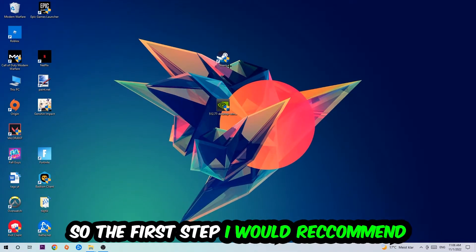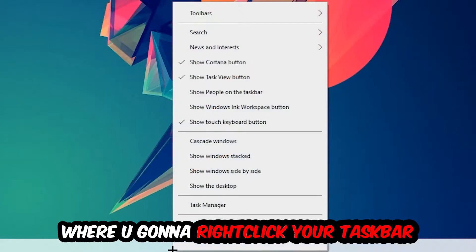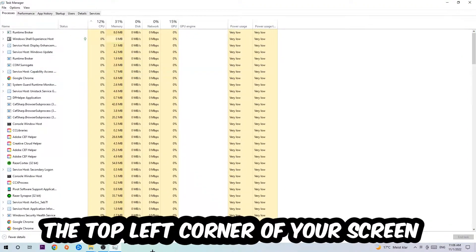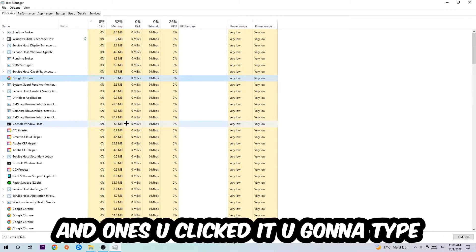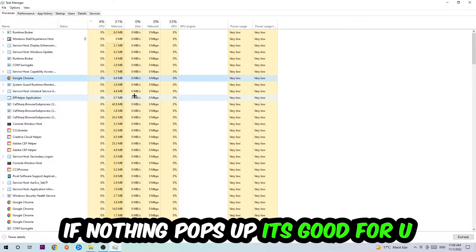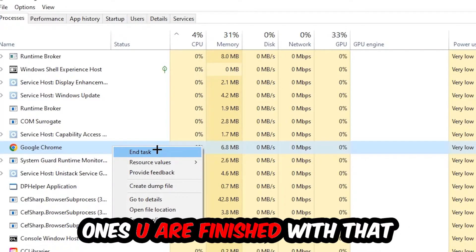The first step I would recommend is to navigate to the very bottom of your screen, right-click your taskbar, and open up your Task Manager. Next, navigate to the top left corner of your screen and click onto Processes. Once you're in Processes, click on one of the entries and type the name of your game using your keyboard. If nothing pops up, you're good. If something pops up, simply right-click it and hit End Task.